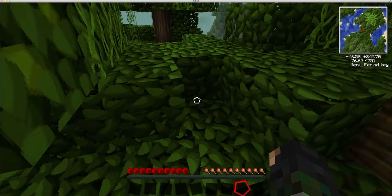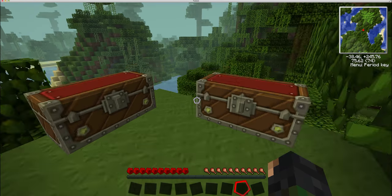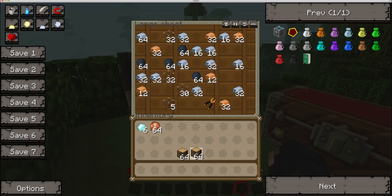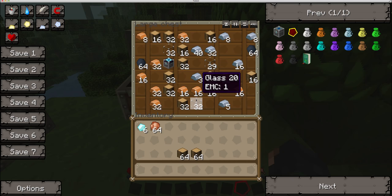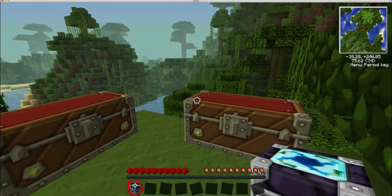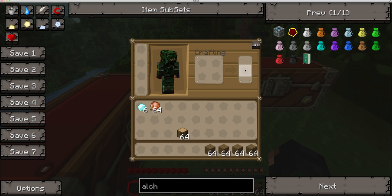Oh chests! Which one should we open first? I think this one — whoa, chicken! Why so much glass? Why do we have loads of glass and wood? What's in this one? Pretty much the same. Oh, a condenser — cool! That's good, we've made a start.